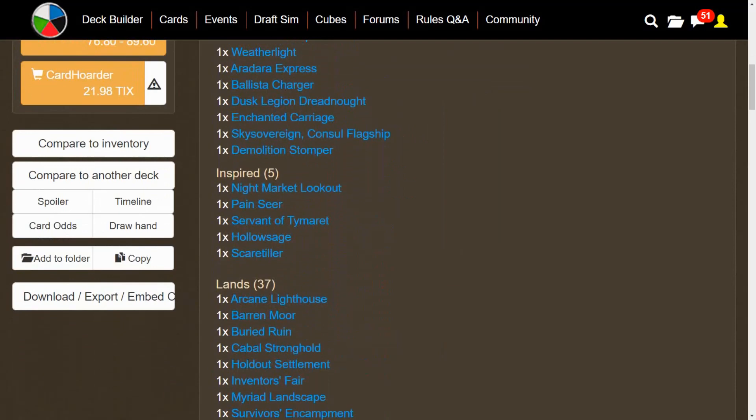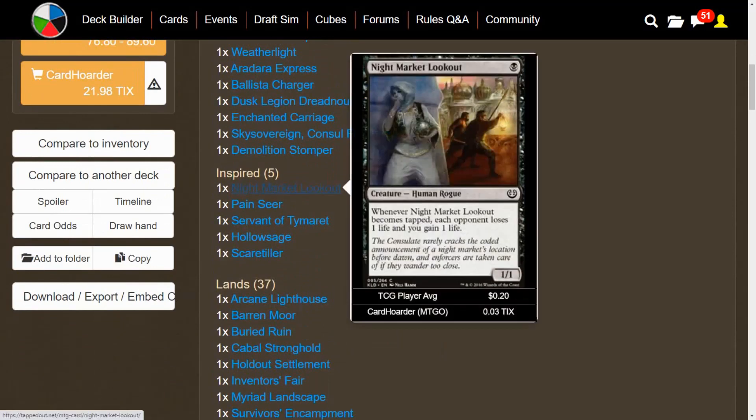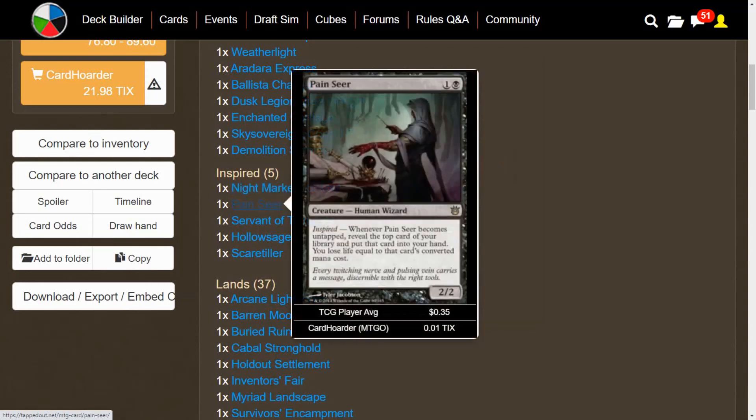Before we go to the vehicles, we do have some more Inspire creatures — there are not too many of these, but we definitely need them. We have Night Market Lookout: whenever it becomes tapped, each opponent loses one life and you gain a life — not technically an Inspired trigger, but very similar. We have Pain Seer, which is an Inspire trigger: whenever it becomes untapped, you reveal the top card of your library, put it into your hand, but you lose life equal to that card's converted mana cost — kind of like a Dark Confidant, but much worse. However, in this deck it might as well be a Dark Confidant, because we have a ton of ways of tapping our creatures, and two power is enough to crew a lot of vehicles.